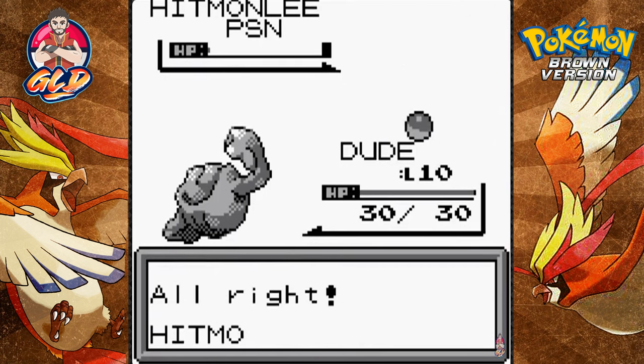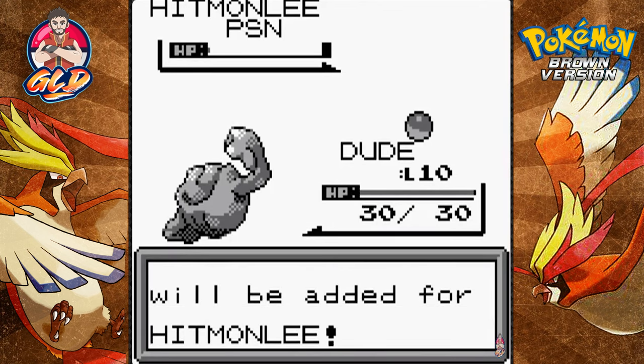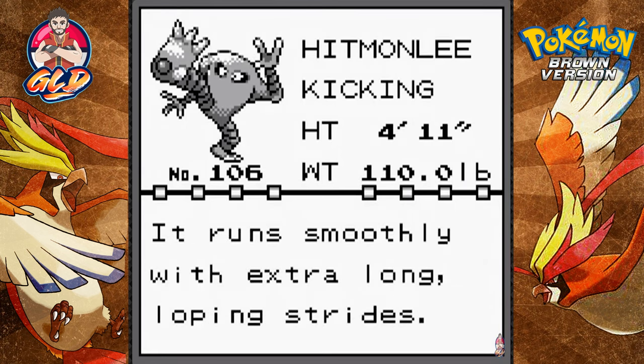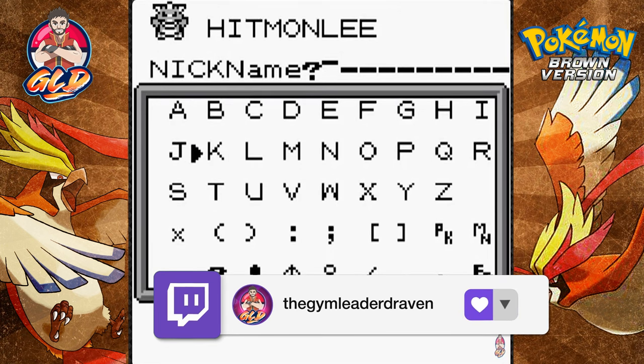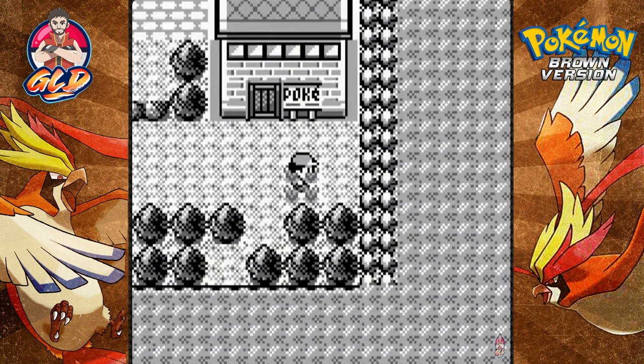One, two, three — YES! We got it! On the last HP, with the last Pokémon, with the last Pokéball! Hitmonlee — the Kicking Pokémon. 'When in a hurry its legs lengthen progressively; it runs smoothly with extra long looping strides.' I'm going to name this Pokémon... Bruce Lee! That's right — named after Bruce Lee. That is a victory!